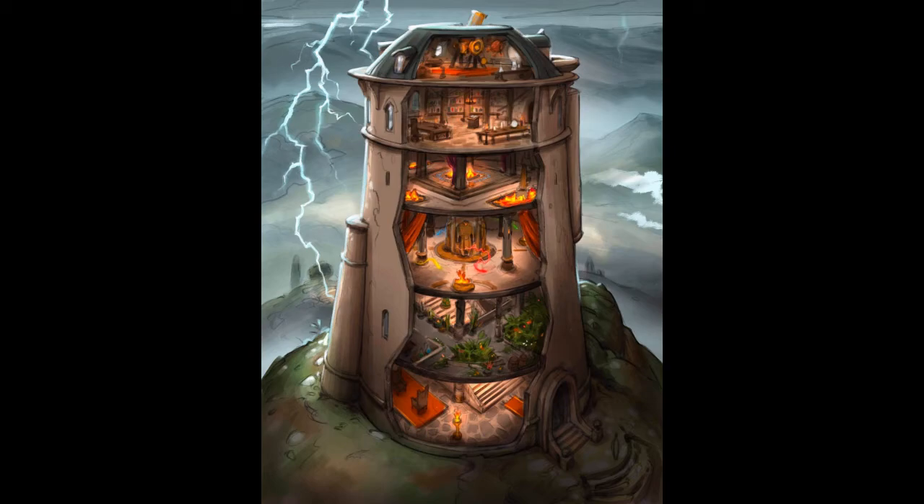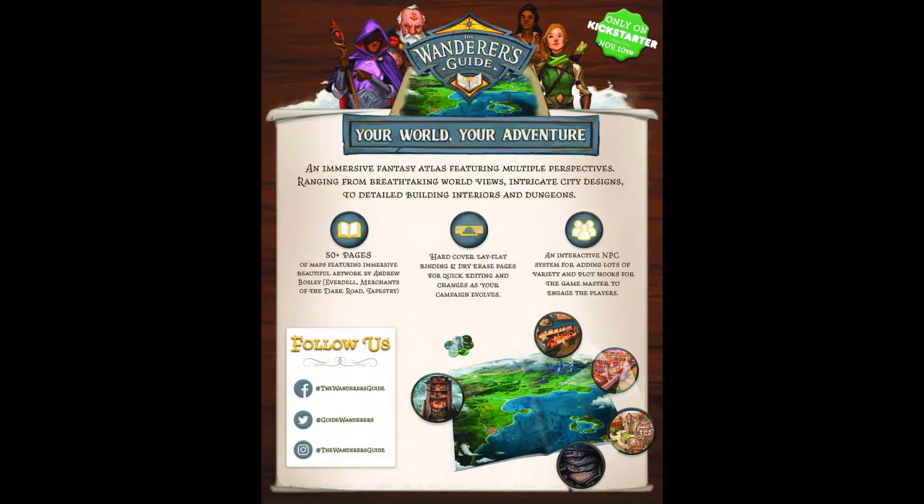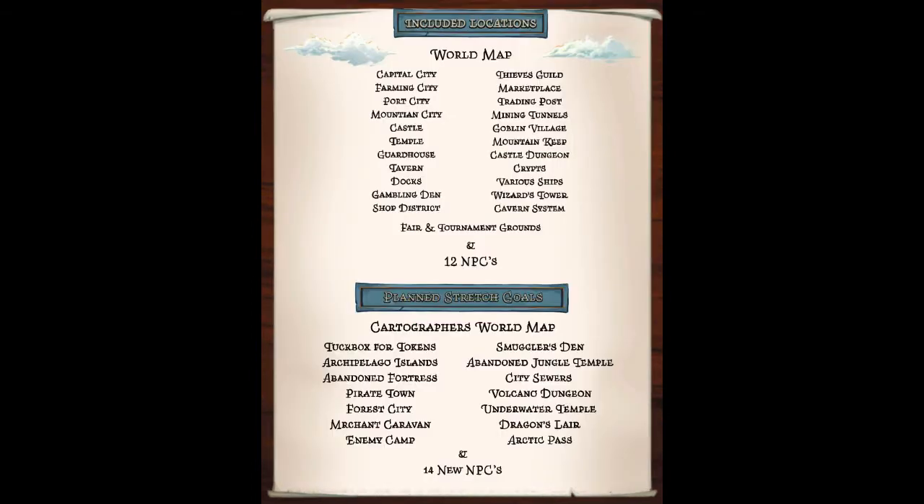And if you want to go a little bit heavier than that, there is the $150 collector's level. Not only do you get everything mentioned above, you get a desk mat, collector's pins, an embroidered dice bag, and another exclusive set of collector's dice — which, for all of you dice goblins out there, that's pretty neat.